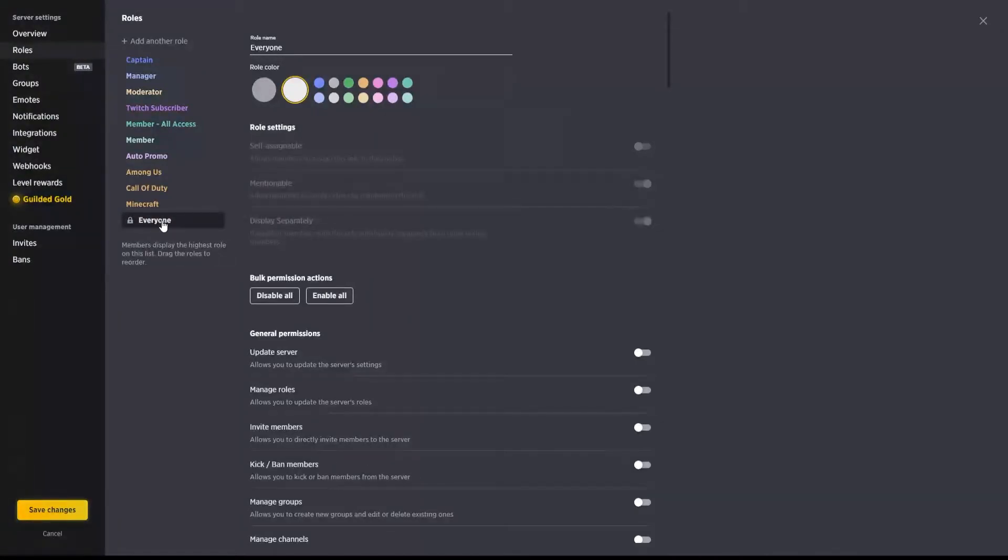The member role is this role right here, which I have renamed to 'everyone.' Anybody that joins your guilded server will automatically get this role. What I do in order to set up my server so that people have to go through and read rules — and accept that they understand the rules — is set this up so that everyone has all of their permissions disabled in bulk. When they come in they have no permissions whatsoever; the only two channels they will see at that point are the overview channel and the members channel.